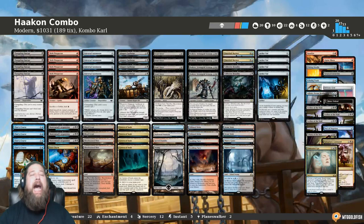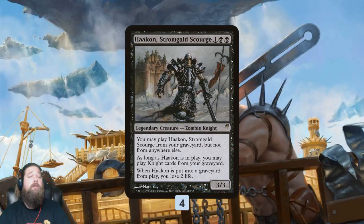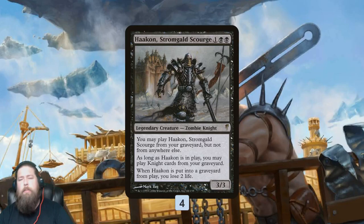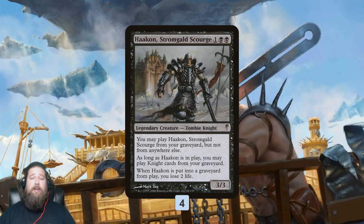So let's talk Hakann Combo for Modern. Hakann itself is one of the weirder creatures in Magic. It's a 3-mana 3/3, however you can only cast it from your graveyard — you can't just draw it and cast it from your hand — which requires a little building around. But once we get Hakann on the battlefield, we can cast Knight cards from our graveyard, and when it goes to the graveyard from play, we lose two life, but that's not a big deal.